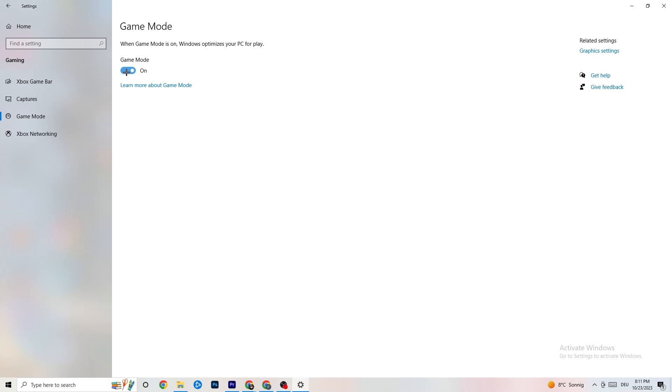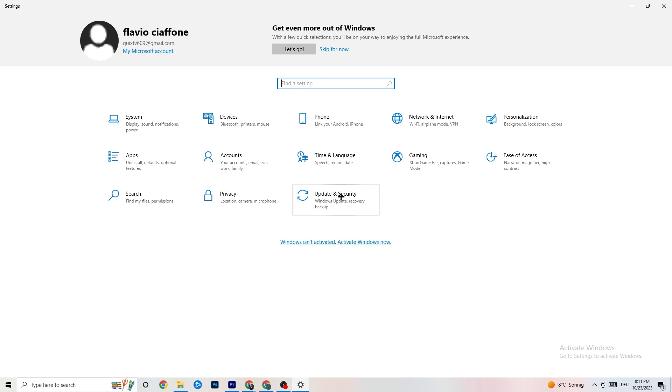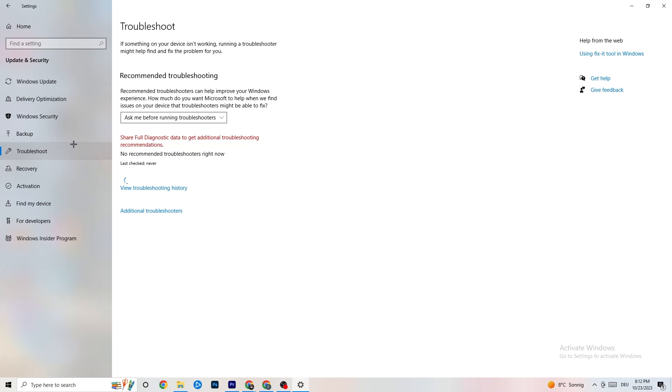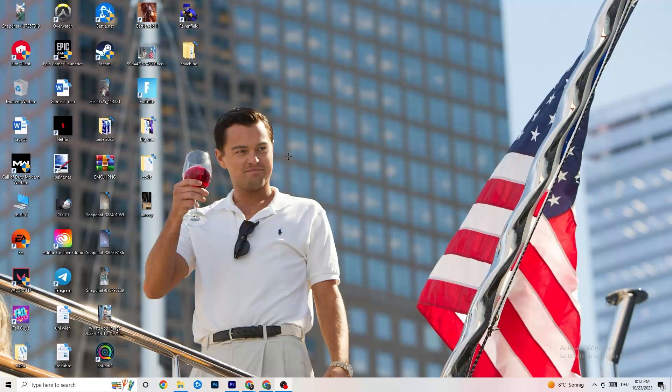In Game Mode, try it both on and off to see what works better for you. Then go back to Settings, click 'Update and Security', and check for Windows updates. Keeping Windows updated increases your system's performance and helps with issues. Also go to Troubleshoot — your system can search for things not working correctly and try to fix them automatically.